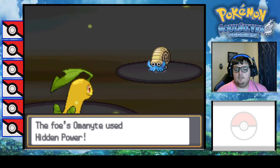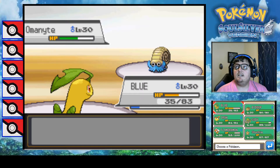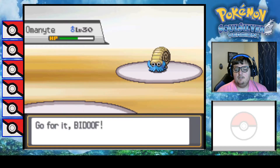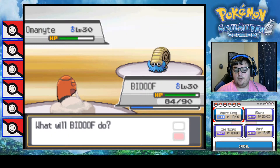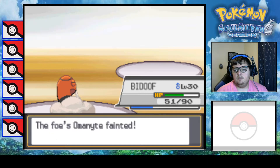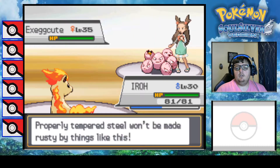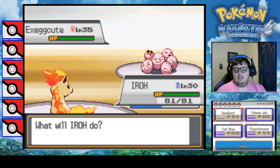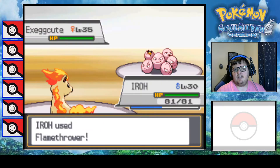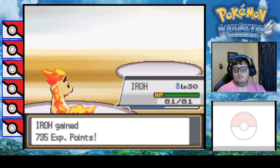That could be a fighting/steel. Let's go to Bidoof - water/dragon is very helpful. I want to go back to Blue actually, let's go to Iroh. Torterra is fully evolved at 35. I'm glad it's an Exeggcute - that could have been really bad for us. And we beat it!